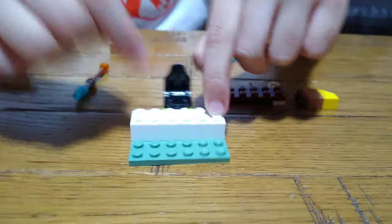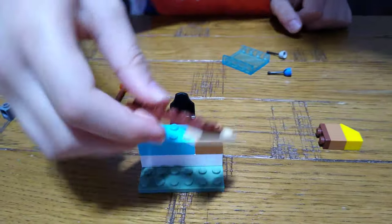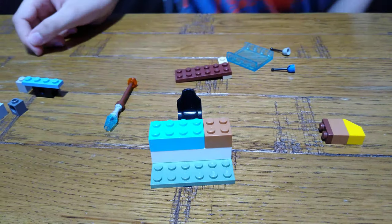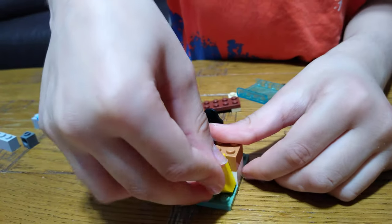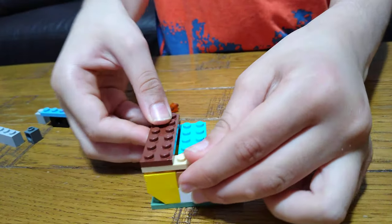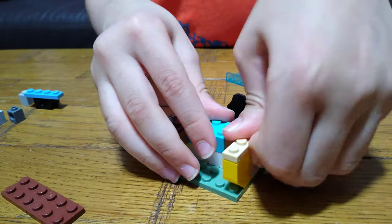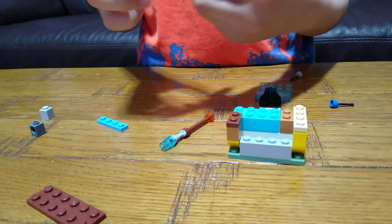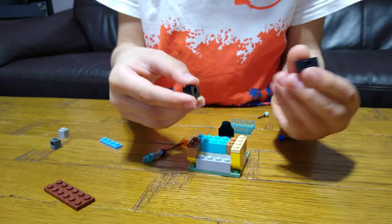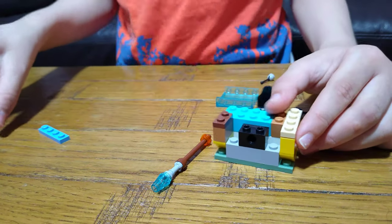Then we're going to get a 2x6 brick, then a 2x4, then a 2x2 like that. After that, we're going to get one of these and build it like that, then put this on top — you may see there's a gap there but I'll fix that. I use an inverted jumper plate and put it inside the hole, like that.